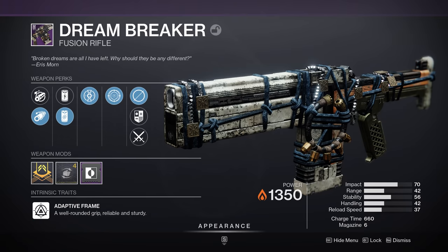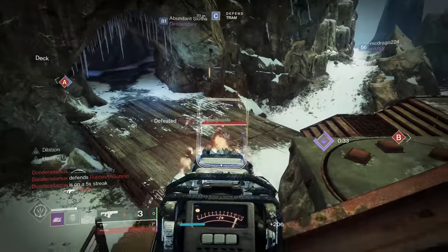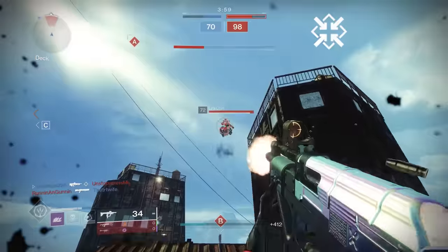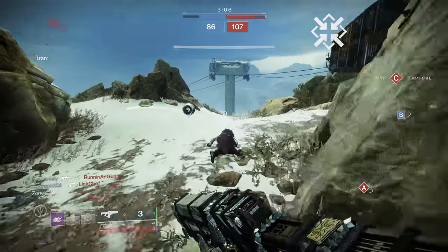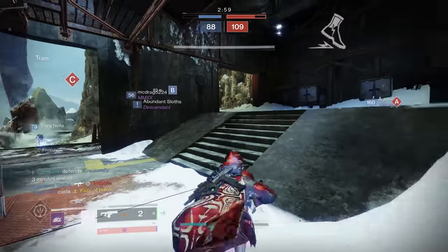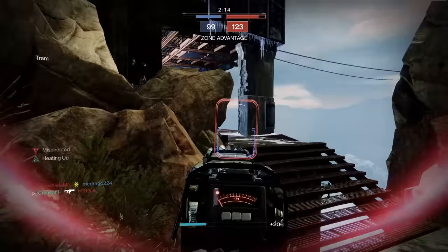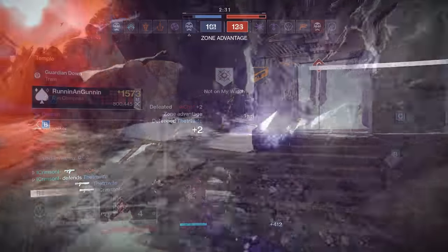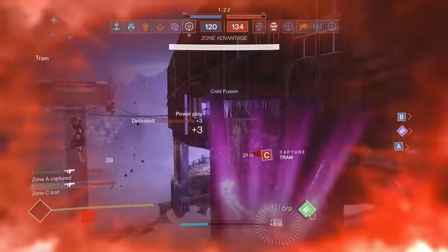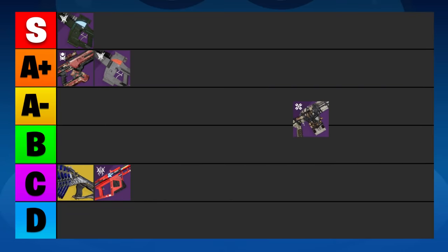Next up is Dreambreaker. It's an adaptive frame, you can focus farm it from the Moon, it has kind of bad stats, a low zoom, and a really ugly aesthetic. Fortunately, its perk pool has Firmly Planted to do a lot of the heavy lifting. I know Firmly Planted just got nerfed to be only 50% as effective as before, but the benefits are still huge — I still think it's one of the best perks for fusion rifles. In the right column, the only good perk is High Impact Reserves, which lets you run Accelerated Coils and a charge time masterwork without sacrificing consistency. Don't get baited by Kickstart here — you'd be guaranteed a 5-bolt kill, but you could do the same thing with Liquid Coils or High Impact Reserves. The Dreambreaker used to be good because it was deterministically farmable, but nowadays we have so many better options. I still rank Dreambreaker in the A-minus tier — it has a lot of potential if you manage to get the perfect roll.